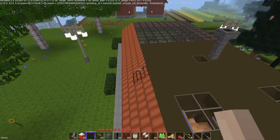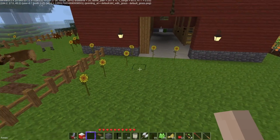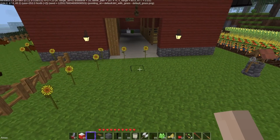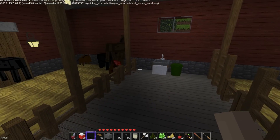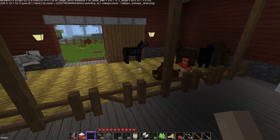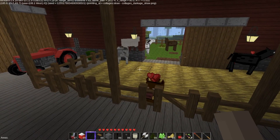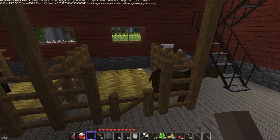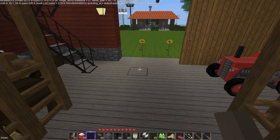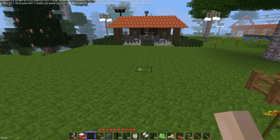The animals keep getting out no matter what I've done. I love this farm — I'm really having a lot of fun with this. The one thing is, if an animal stands on the back of another animal, it can jump out. Hi Mr. Mukau — I already fed them.